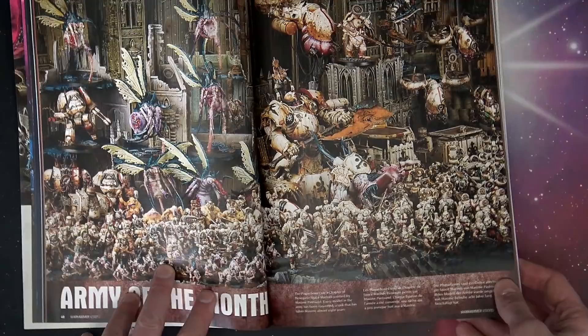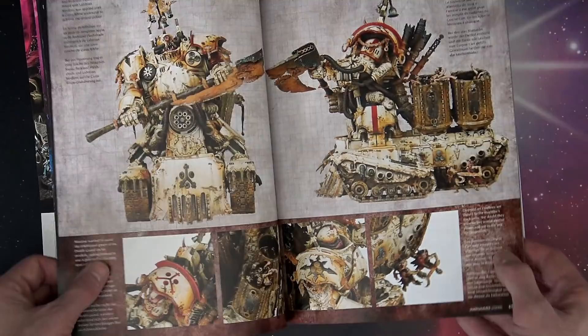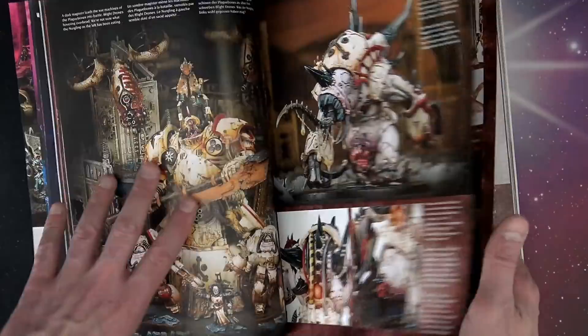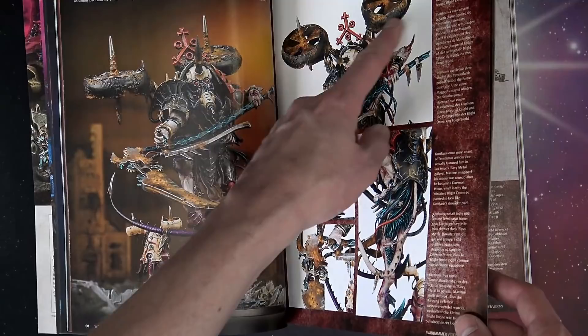And then here's the Army of the Month by Maxime. There's that Lord of Skulls we featured — just an incredible, incredible army, all converted. He had plague bears who were like jump assault troops, just torsos and amazing conversion work. If you see the pictures of the actual conversion itself, it's spectacular. And then the Vermin Lord — there he is — such an awesome conversion. He took parts from the Blight Drones, just really cool-looking stuff, making that from a bunch of different spare parts. There's the Plague Drones as well.